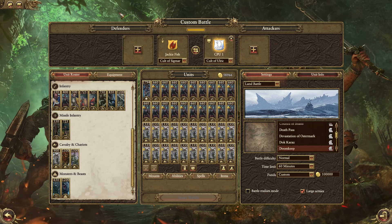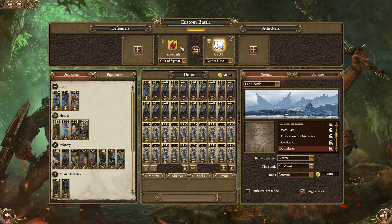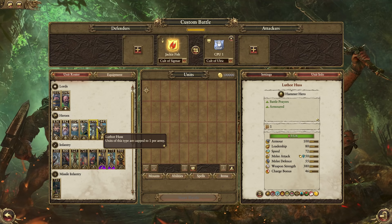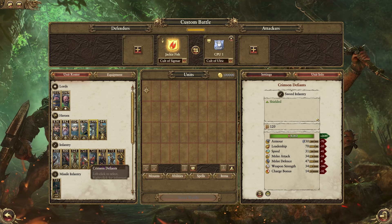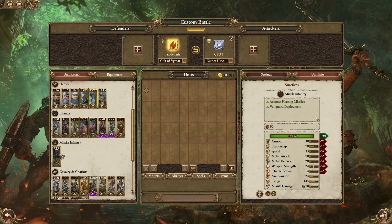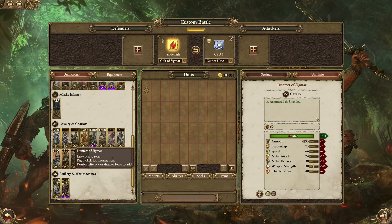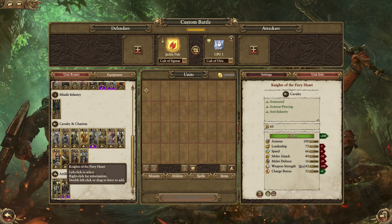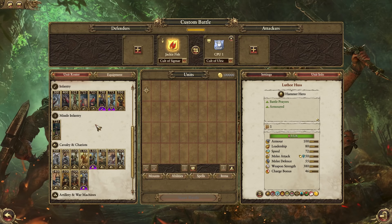We'll start off with the Cult of Sigmar - we didn't see any of their units. They're led by Volkmar who is their legendary lord. They get the two awesome looking heroes right here who are both very powerful with lots of HP. They also get access to gun caps and these Crimson Defiance which are pretty cool. Also a load of flagellants and other units, and they have access to shore fires and a ton of heavy cavalry - Hunters of Sigmar, Knights of the Hammers of Sigmar.